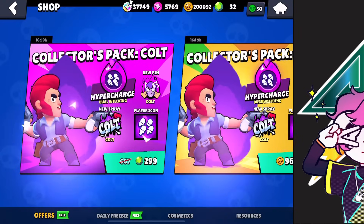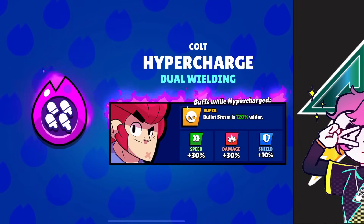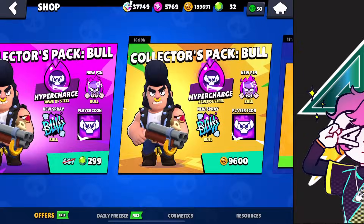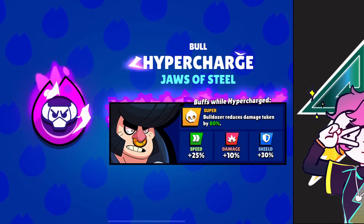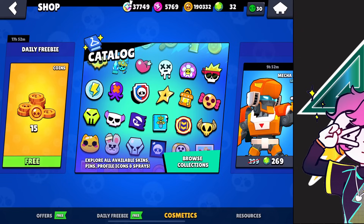Hello YouTube, welcome to another video. Today the update just dropped and we got the new hypercharged things, so we're going to be trying them out in Power League. I got the Colt one and also the Bull, and you can get Shelly's by completing the challenge with randoms. We're going to be trying them in Power League and see how broken they are — and I'm already going to tell you that it is incredibly overpowered.